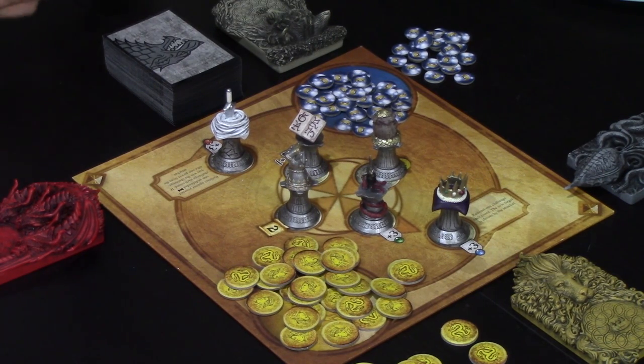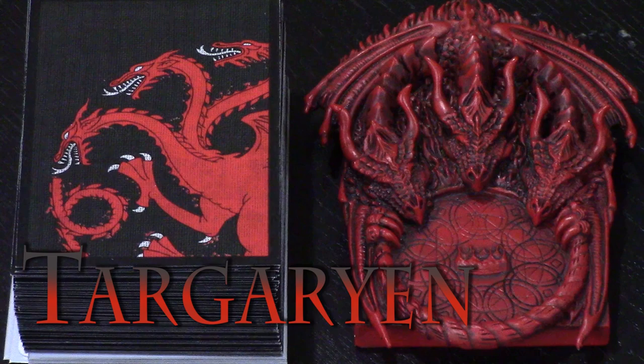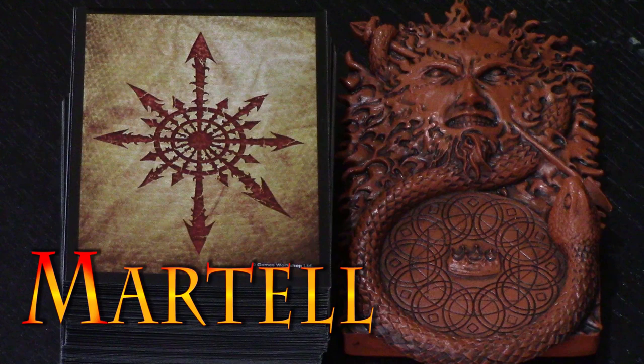Each player in Game of Thrones chooses one of six houses to play as. Each house has its own strengths and weaknesses, and they all play pretty differently from one another, some focusing on subterfuge and manipulation, while others focus on outright war. — You're playing Greyjoy now? I thought you liked Targaryens? — Yeah, but he makes a better Daenerys.